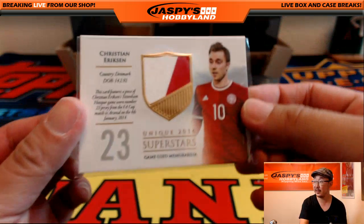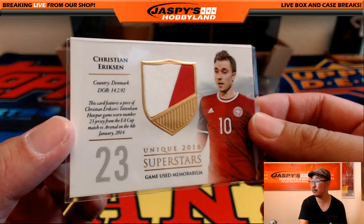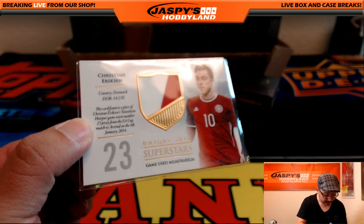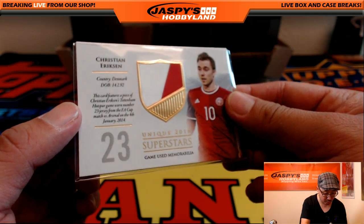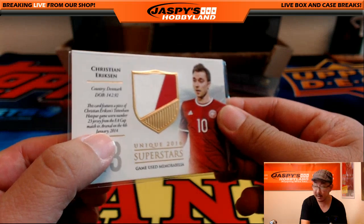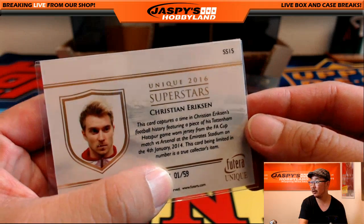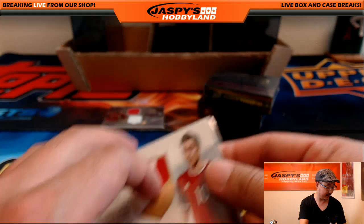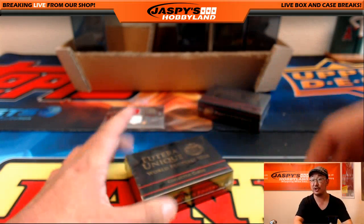The relic is the Dane, Christian Eriksen — plays for Spurs. This two-color relic features a piece of Christian Eriksen's Tottenham game-worn number 23 jersey from an FA Cup match in early January 2014, which is probably getting to the later rounds. One out of 59 — nice. The Christian Eriksen is letter C, that also goes to Sean W. Nice one, Sean.